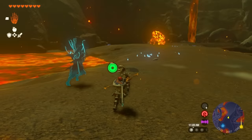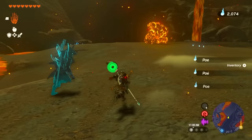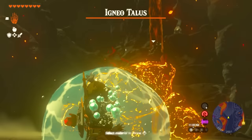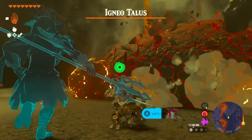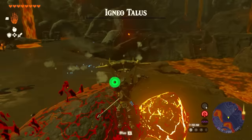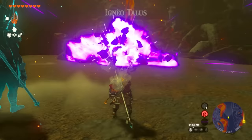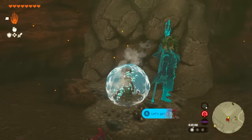When fighting enemies of an opposite element, like fire and water, Sidon is very useful. When you use a water attack on a fire enemy, it completely stuns them. Just get the water bubble and throw your weapon at it — look at that instant fall of the Igneo Talus. I told you about the damage doubling earlier. You can see two things in application here: the stunning and the double weapon damage from being wet.